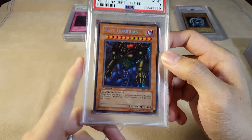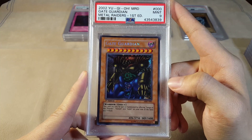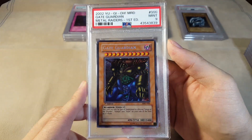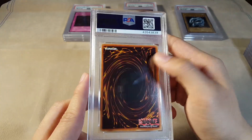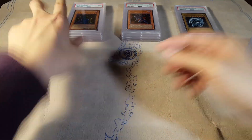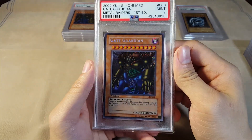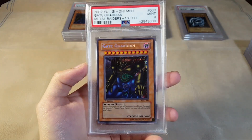You can tell from the first couple of cards whether you've gotten a more strict grader or not — based on what I've seen on YouTube and what I've gotten back. I would say a majority of my graders have been pretty fair. My BGS one was pretty strict, but I think BGS has stricter standards in general. For PSA they've been pretty consistent. We got another Mint 9 Gate Guardian — I still have like five others with even worse centering issues.